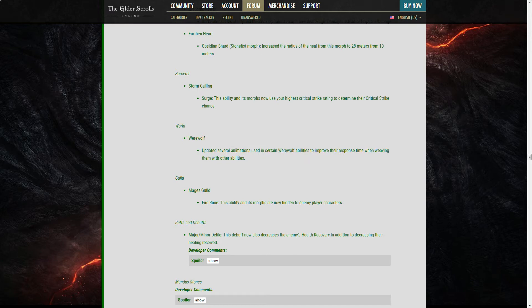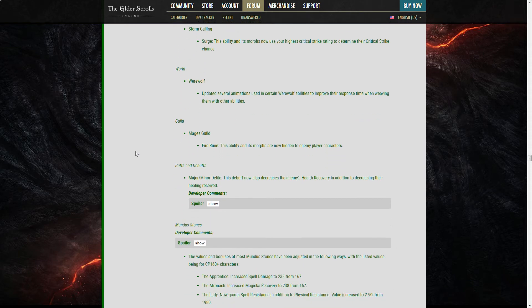Werewolf: updated several animations used in certain werewolf abilities to improve response time when weaving them with other abilities. I can't remember which patch broke werewolves, but changes to animation cancelling really hurt them. Werewolves were actually nice DPS before — definitely not now — but I hope they've fixed it. They had really good burst damage. There's no way to sustain it now but the burst was still pretty good.